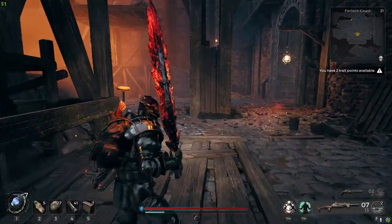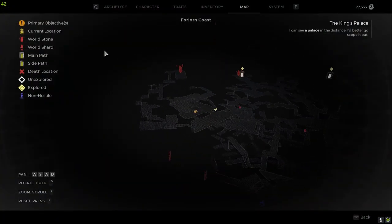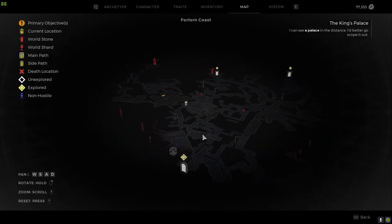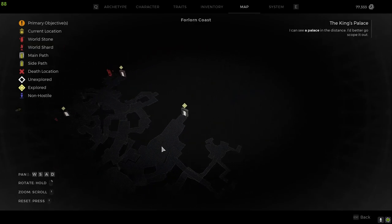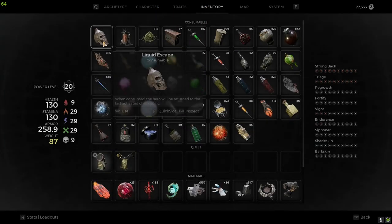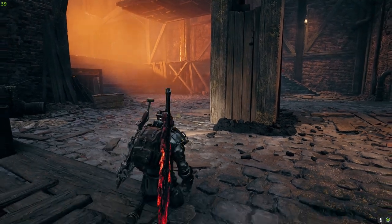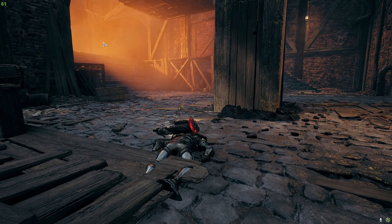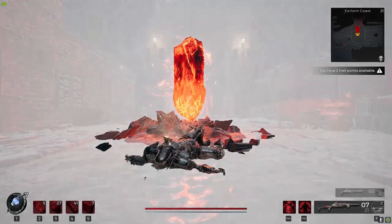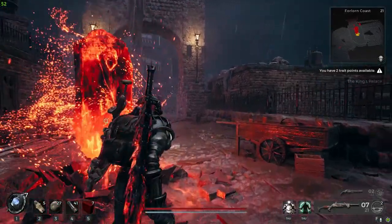Let me double-check the map, and then I can go here — just blocked off. So I'll just do Liquid Escape and go back to the checkpoint.